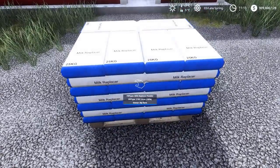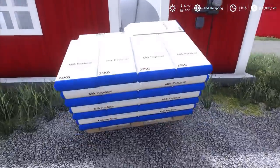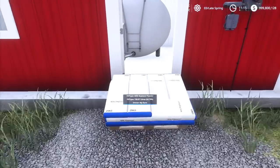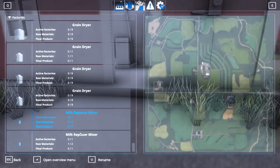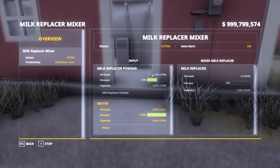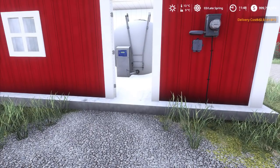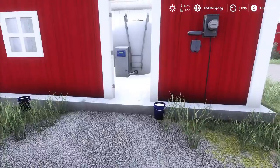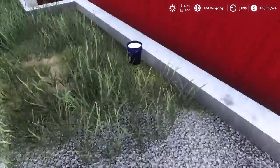Now let's look at how to feed the calves. Your main method will be milk replacer. The milk parlor on both farms lets you mix milk replacer. Put your milk replacer by the door on both farms, then buy your water — either order works — and increase the capacities. Come back after a couple of minutes and you can now spawn two buckets at a time filled with milk replacer to feed your calves.